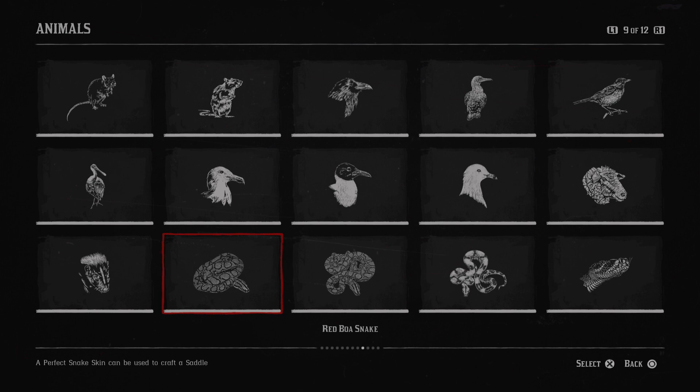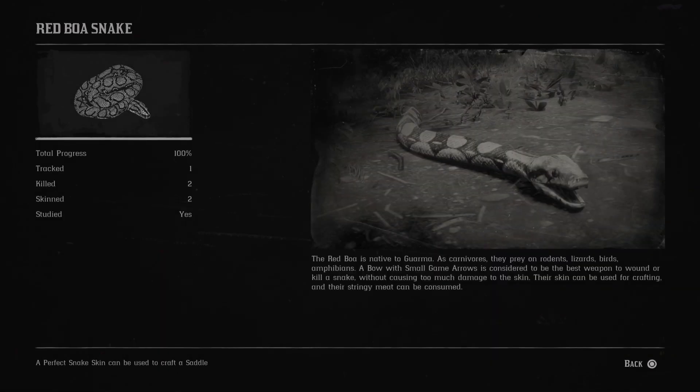Next are all the snakes. The red boa is native to Guarma. As carnivores, they prey on rodents, lizards, birds, and amphibians. A bow with small game arrows is considered to be the best weapon to wound or kill a snake, without causing too much damage to the skin. Their skin can be used for crafting and their stringy meat can be consumed. Next is the rainbow boa, also native to Guarma, with the same diet, hunting method, and uses.